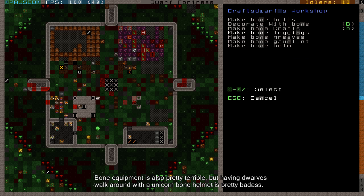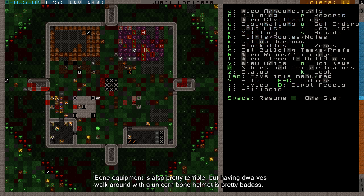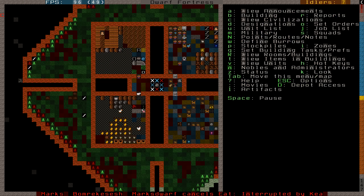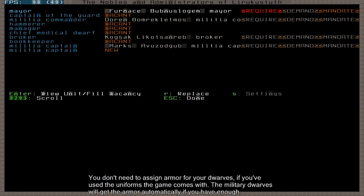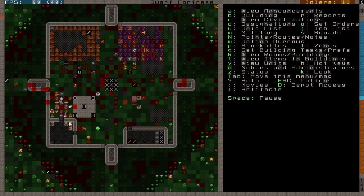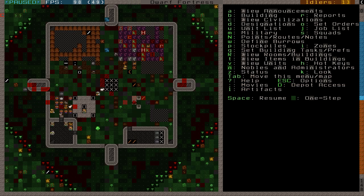Maybe you can make some bone stuff though - like bone leggings, greaves, gauntlets, and a helm. That's some very basic military stuff. How it works: you just create it, it gets brought to your stockpile, and any military dwarf who thinks he can use it will take it. I have around 14 military dwarves, but I created just one piece of shell armor, and that can only go on one dwarf. So I'll need way more armor. That's where forging comes in.